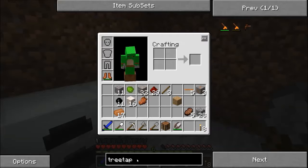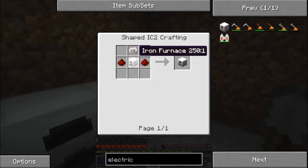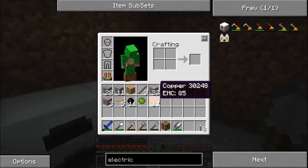Possible next steps for us are electric furnaces. If we look here, it's an iron furnace with redstone on the sides and an electronics circuit. And an iron furnace can either be just iron ingots, or five iron ingots and a furnace — which I think is the better option for us. The iron furnace runs on coal but it's actually a little more efficient, so that's something I'd like to get pretty soon as well.